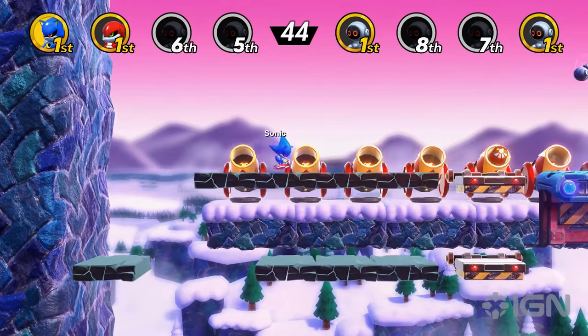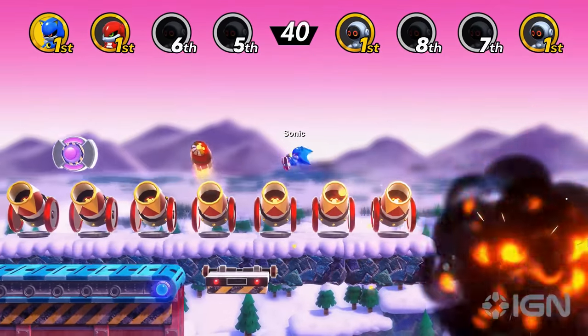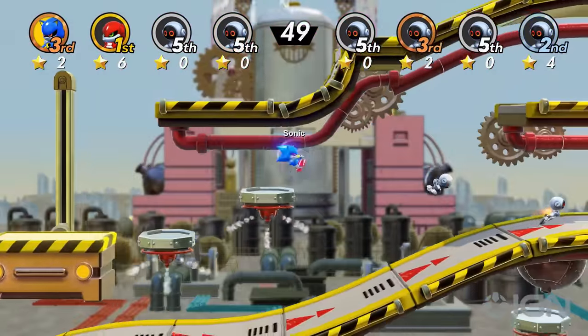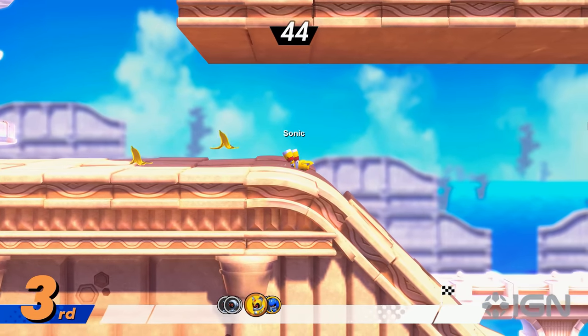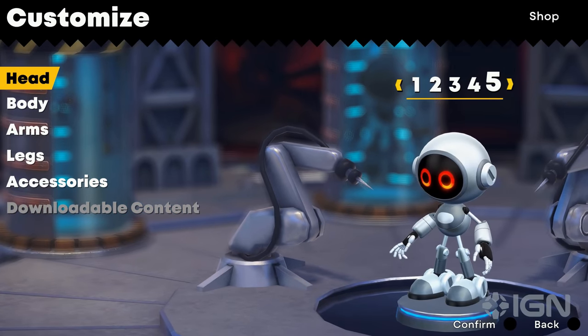In some missions, you'll find a switch that can affect nearby objects, such as reversing the direction on a conveyor belt. Using switches tactically can confuse your opponents and help you secure the victory. Also, be sure not to jump into any bombs or dangerous things that may appear in stages — unless you want a broken bot buddy.